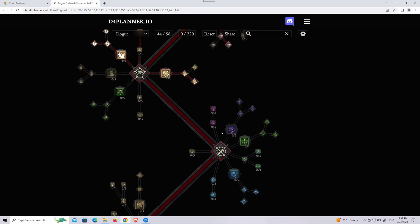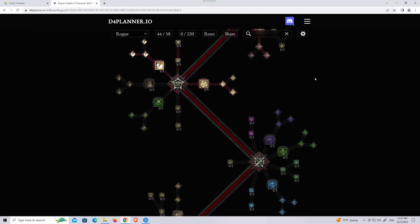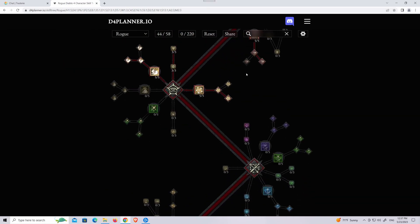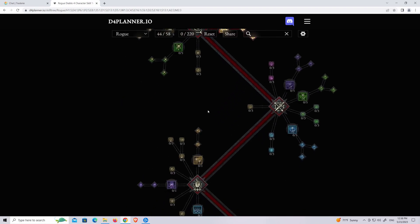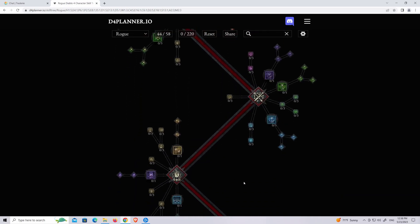For imbuement, I know a lot of people will go with one of the imbuements — most people go with Shadow. But I think I'm going to leave it for now, because I already have 5 skills, and we only have 6 skill slots. That's not a lot. I really wish they had a dedicated button for the ultimate skill, but 6 skill slots is not really a lot.